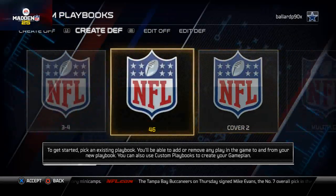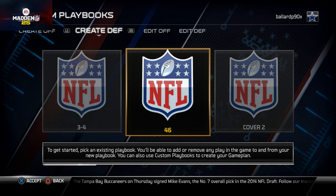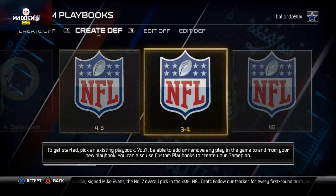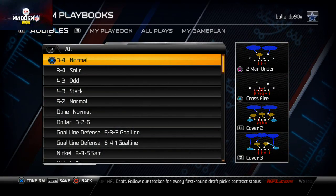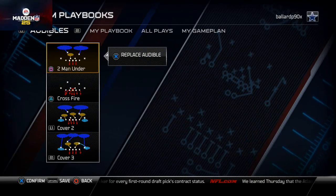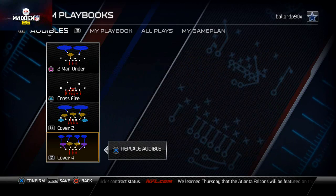But you could use several different playbooks — the Multi-D. Actually, we're just going to use the Multi-D for today. This is for the 3-4 solid defense and the 3-4 normal. For the 3-4 normal, this is our coverage-based defense and we like to place the cover 4 in here, as well as the cover 3 and also the cover 2.